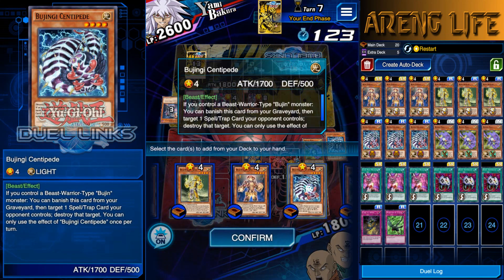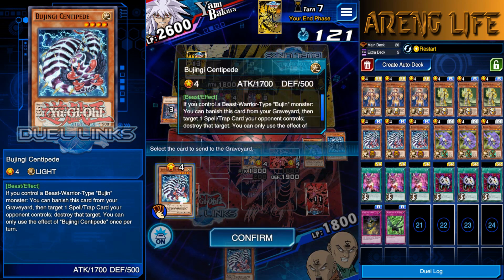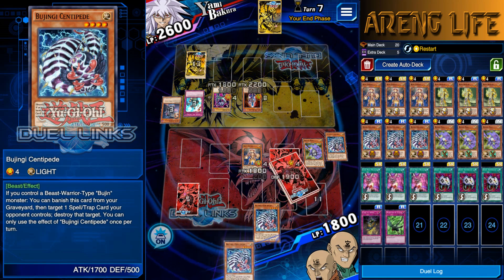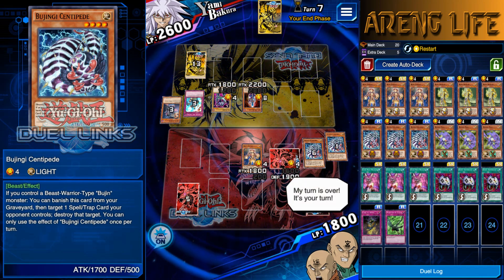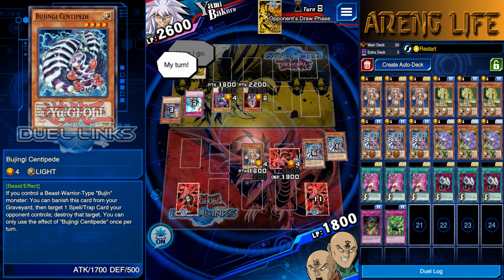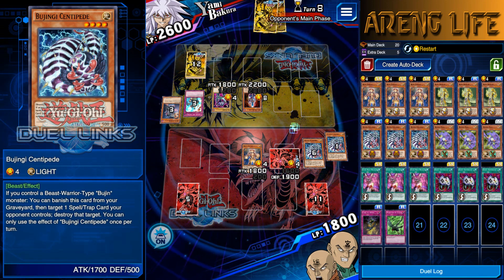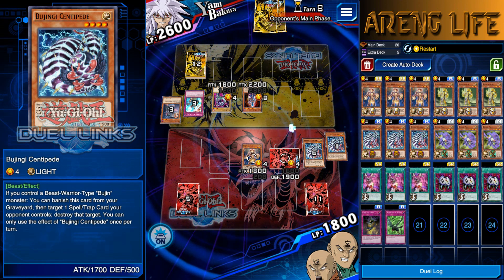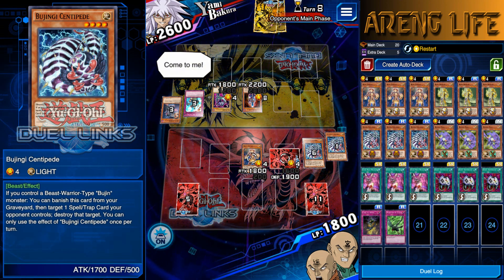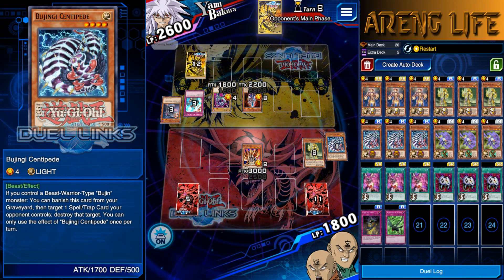I don't think it really matters what I add - whatever I add is gonna get sent straight to the grave. Might as well send Centipede. Am I going to lose this duel? That Snipe Hunter luck gives them a huge advantage. I have terrible luck and he's got the Lava Golem - oh no, you're kidding me.